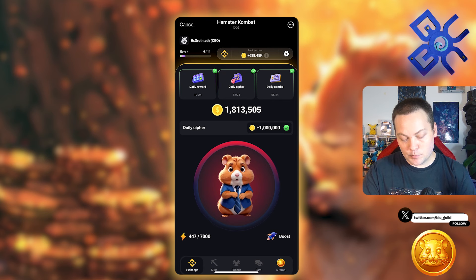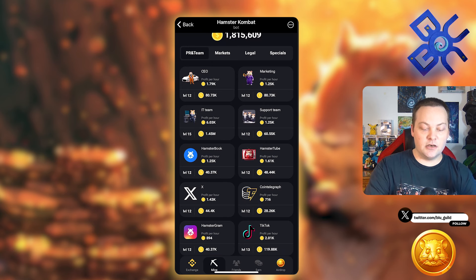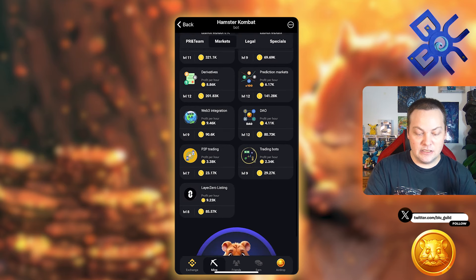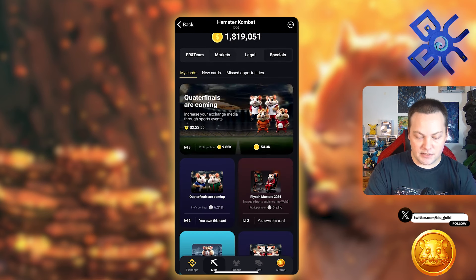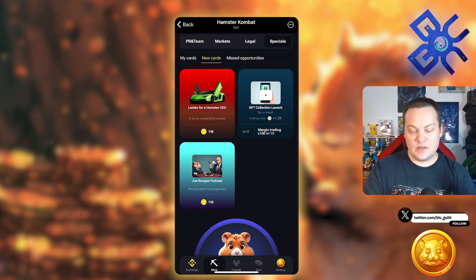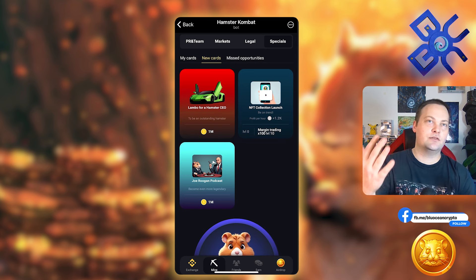A pro tip: when you're looking through the upgrade cards, there are four different categories — PR & Team, Markets, Legal, and Specials. The first three are similar; they have cards with requirements to unlock them. Specials are unique — there are also new cards. The last one I don't have unlocked requires Margin Trading level 10, then I can get NFT Collection Launch. As for things like the Lambo and Joe Rogan that don't give profit per hour — it's up to you, but focus on your profit per hour first before spending frivolously.